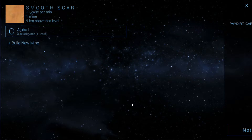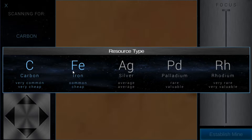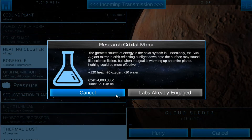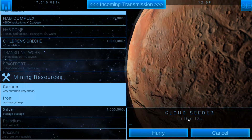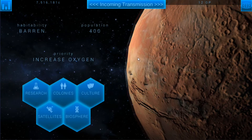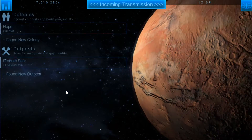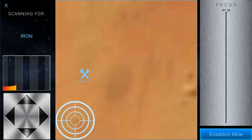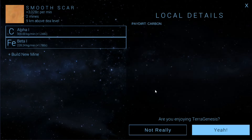Now let's go to the outposts. First we'll go to Smooth Scar - we need to add some more mines because the ones we had running ran out. Let's see if we can pick up silver first, because we've got plenty of money to research silver. I like to rush toward the more money-producing resources. Our lab is already doing the cloud seeder at six Genesis points, so we'll get that later - I don't want to spend Genesis points on that, I like to save them for income. We'll just put a couple more carbon and iron mines on Smooth Scar and see if we can find some more iron.